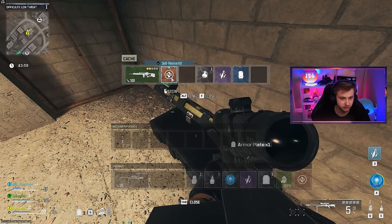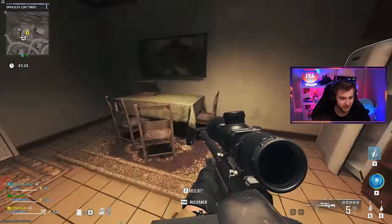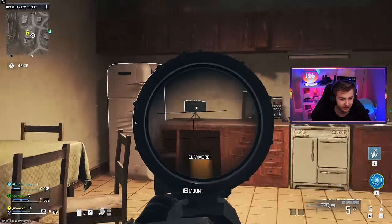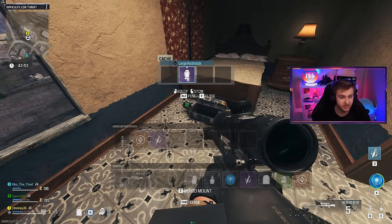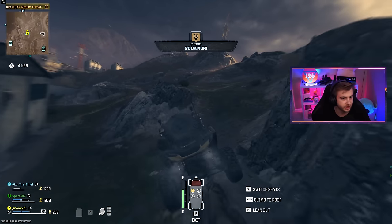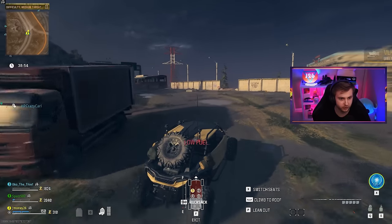There's a self-revive — I'll take that. Oh, and a mortar strike. I love how there's a claymore on the kitchen counter. Like somebody just left that there before the zombies took over — like they were gonna pack it in their lunch. Oh, a large backpack? Give me that. Let's make our way to an exfil location before somebody takes it. Passive income leveling up on the drive there.